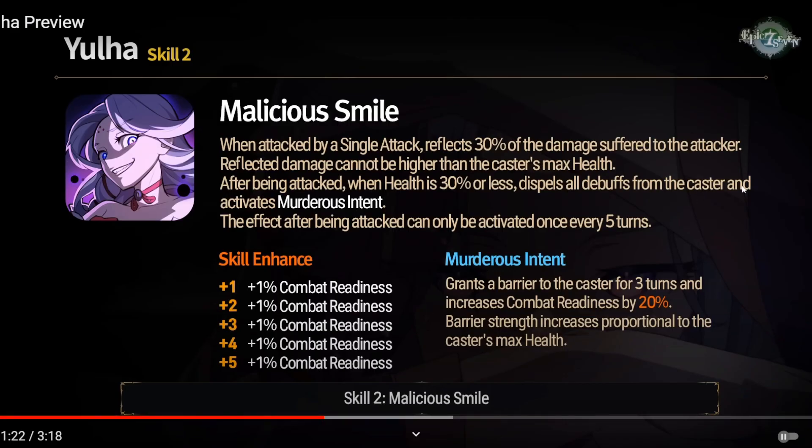Let's see the skill introduction. We're starting off on Skill 2. Malicious Smile - they even know that she has a ridiculous smile and they're pointing it out. When attacked by a single attack, reflects 30% of the damage suffered to the attacker. Reflected damage cannot be higher than the caster's max health. After being attacked, when health is 30% or less, dispels all debuffs from the caster and activates Murderous Intent. The effect after being attacked can only be activated once every 5 turns.